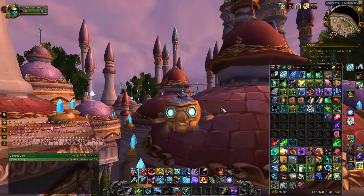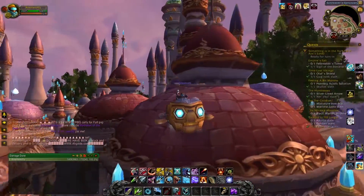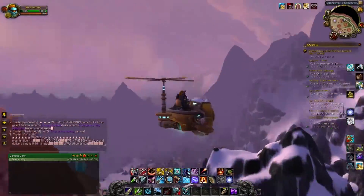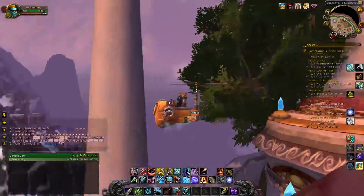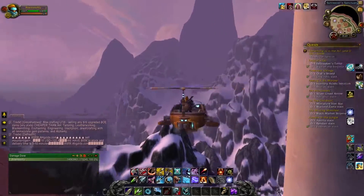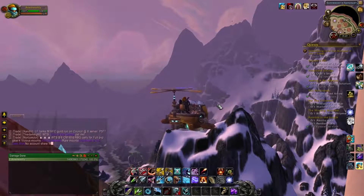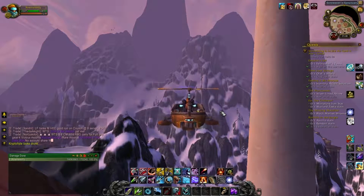Hey guys, it's Julian, one half of 2-bit pixels, doing a tutorial video on how to get Mimiron's Head or farm it effectively with a low time frame. Mimiron's Head drops from Ulduar 25-man, and there's a method where if you have a lot of alts, you use one character to get to Yogg-Saron and then save that progress, then join with your alts to continuously farm it on a weekly basis. So if you have 10 alts, you have 10 chances to farm for that head without having to run the entire raid.